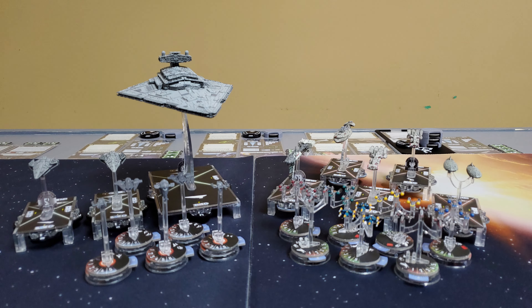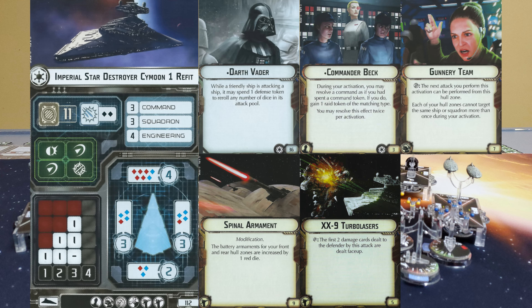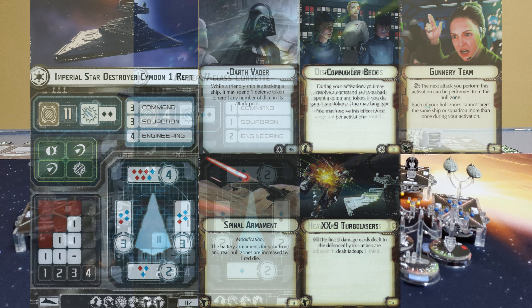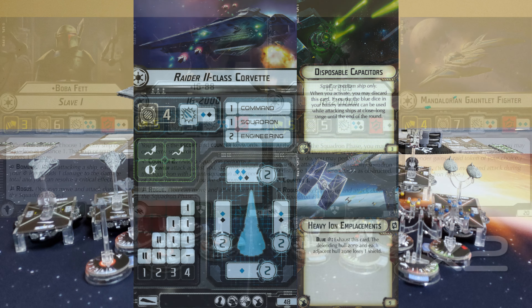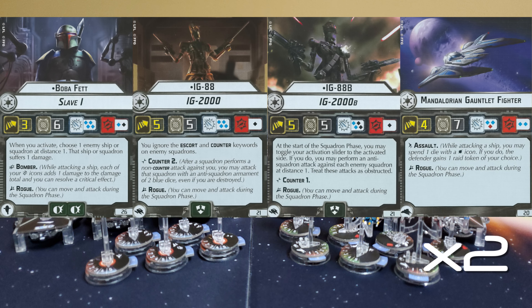For the Imperials, we have Darth Vader on an ISD Cymoon-1 refit with Commander Beck, gunnery teams, spinal armament, and XX9 turbolasers. Two Raider IIs, each with disposable capacitors and heavy ion emplacements. For Imperial squadrons, we have Boba Fett, IG-88, IG-88 Bravo, and two Mandalorian gauntlet fighters.